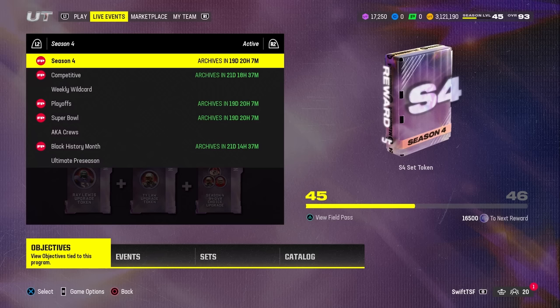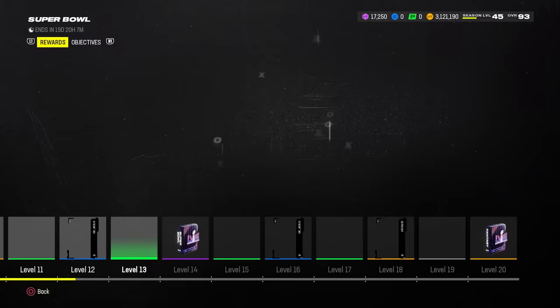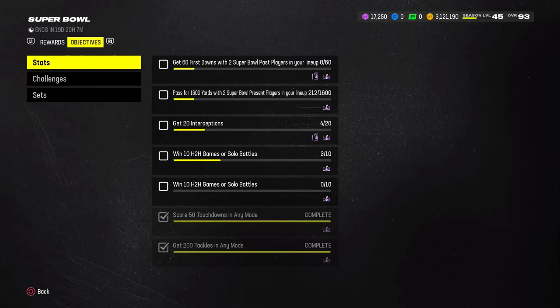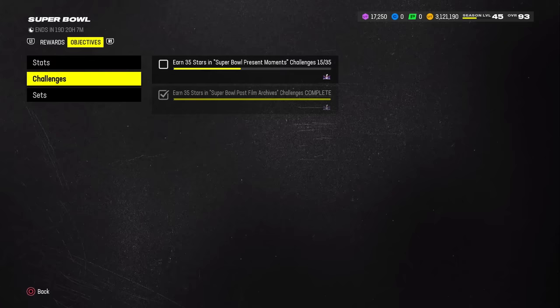Before we get into these rankings, if you don't know how to get the free 95 overall player, you're basically going to be going over to the Super Bowl field pass and getting up to level number 20. Honestly, it feels like it's a long way to go, but it's not that difficult and it can be completed in under an hour if you watch my video from yesterday. It's linked in the description. Just go over to my channel page and check it out, and let's get into the rankings.